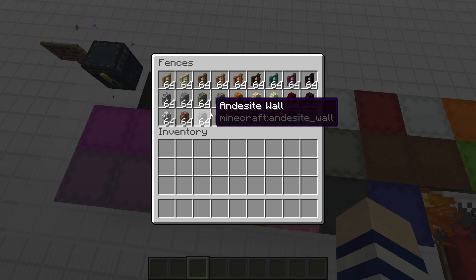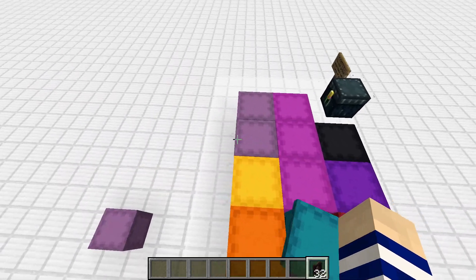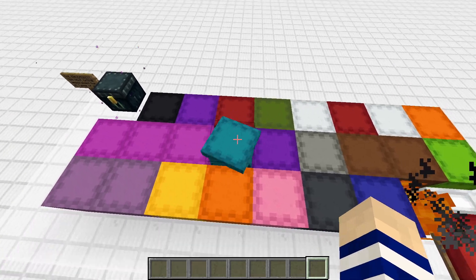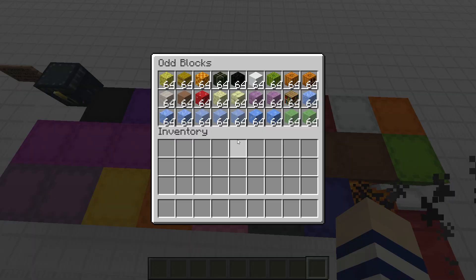Next we have the fences box — fences and walls. These are all the kinds of blocks that aren't a full block but do cool stuff. I think it's a necessary box to have, and this has all the fences you'd need.